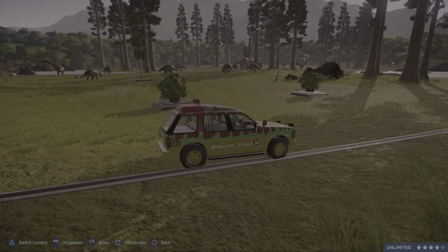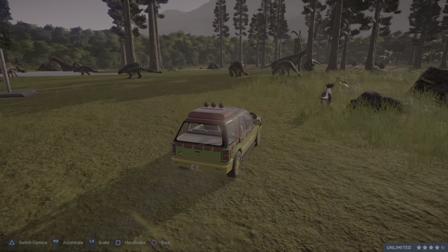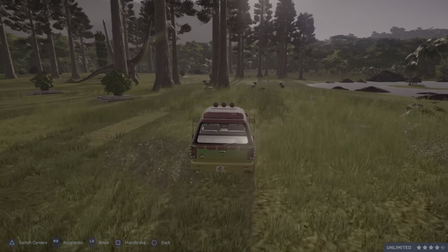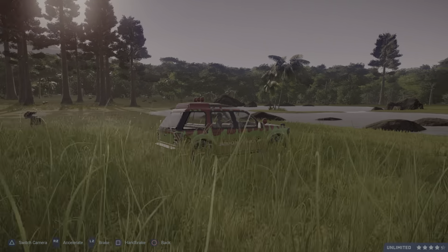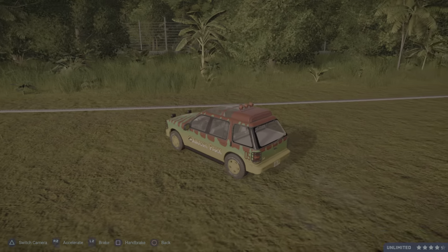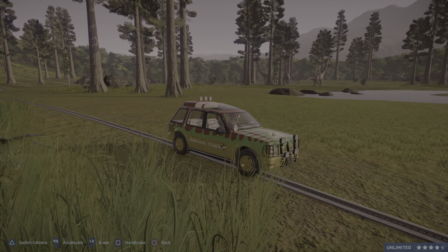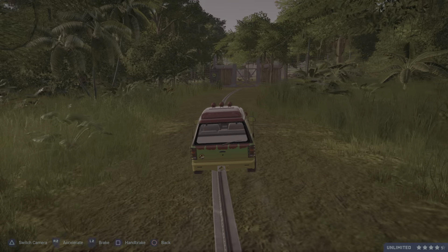Now we take a right turn and there's our Jurassic Park gate. As you can see, I don't have as many palms in front of the gate as in the movie, but we take a right, just like they did in the movie. And we have our Dilophosaurus enclosure on our right. This is where they are in the movie. They look right — and we don't see any dinosaur. Maybe we will see one. Or is it just like in the movie and we don't see anyone?